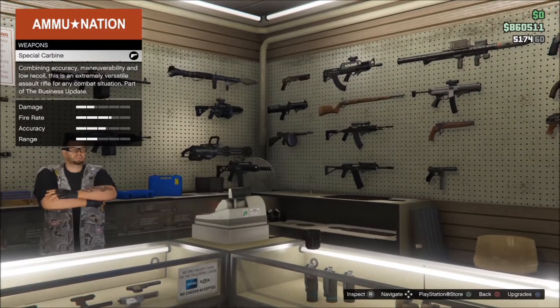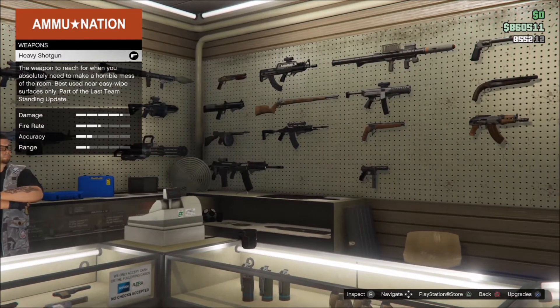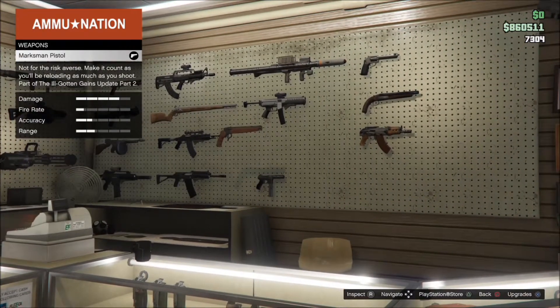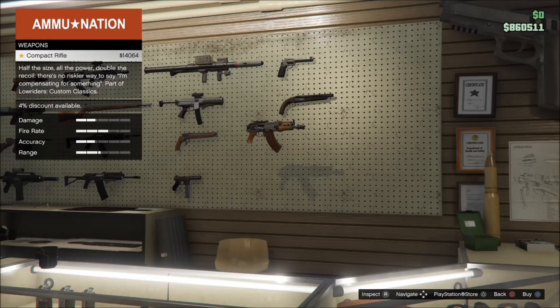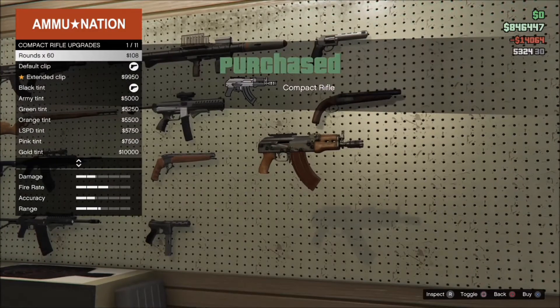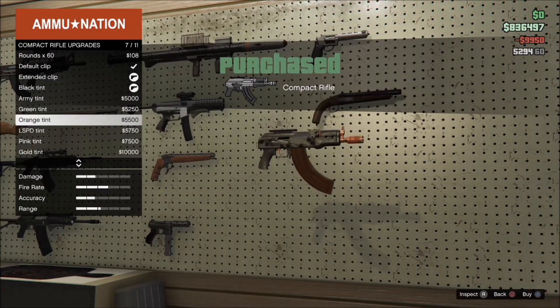We already got the special carbine there. Here we go — the compact rifle at fourteen thousand dollars, a nice little half-sized rifle. We're going to take that and of course put the extended clip in it, and that's good enough for now.